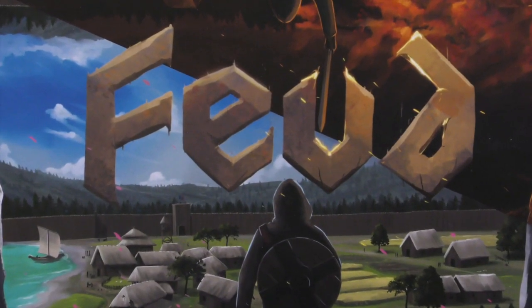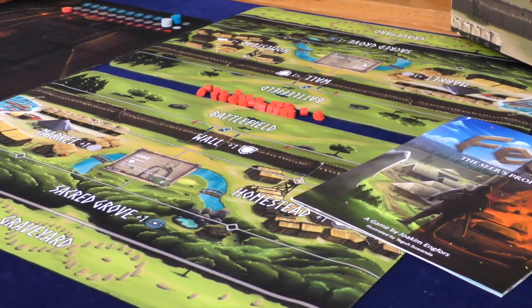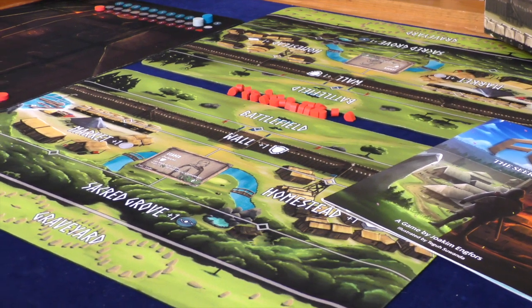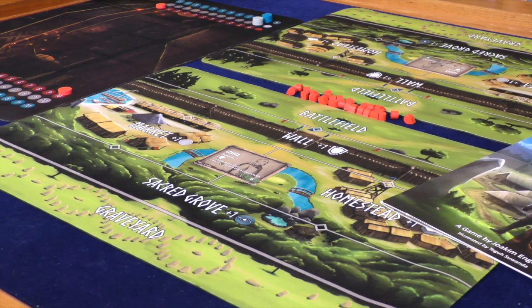During setup, each player will sit across from each other at the table, place their village playmat in front of them, determine who will be the first player, and place their leader card on the central diamond-shaped node between the market and homestead regions of their village.